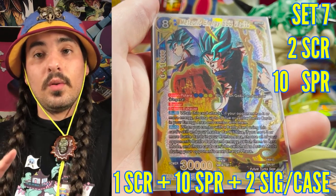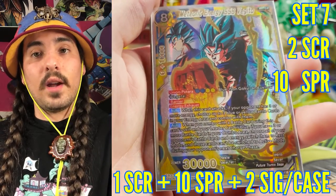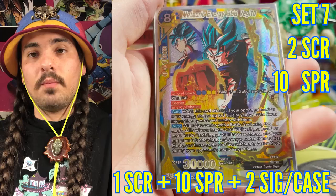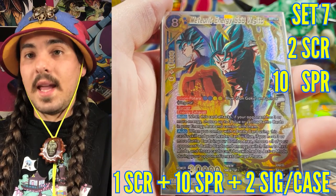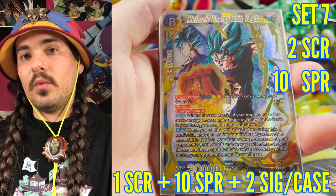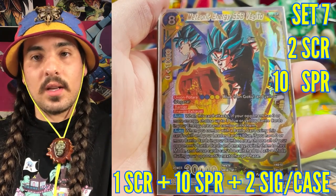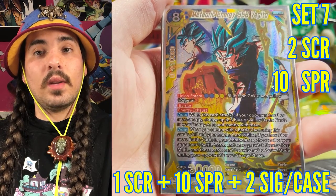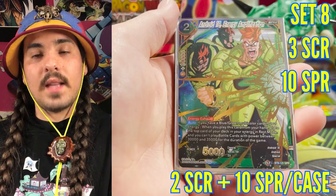Set seven also had special rares in every box. There were two secret rares in this set, so you had a one in twelve chance of getting a secret rare in your case. But set seven also introduced signature rares — this was the first block set to introduce signature rares. Every case had two signature rares in it, giving you a one in six chance of getting a signature rare. However, by getting a case you did not guarantee all signature rares, as you'd only get two out of the four.